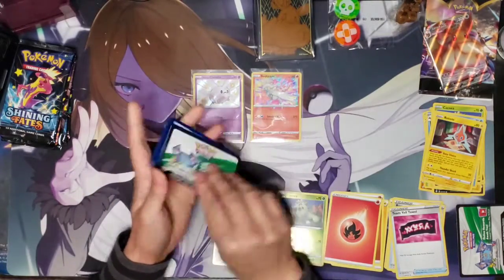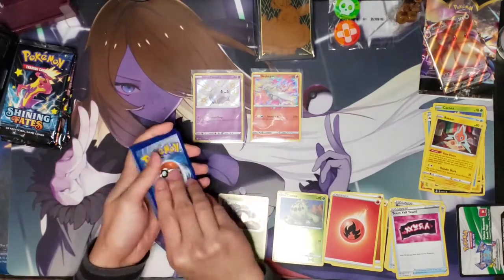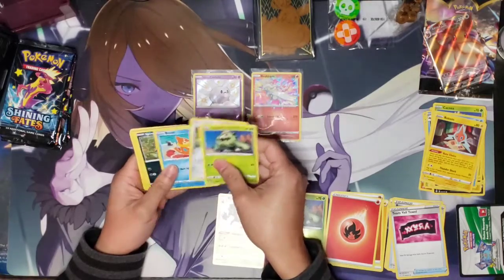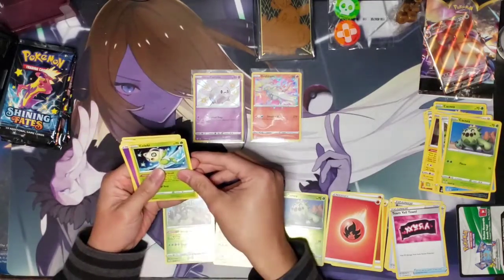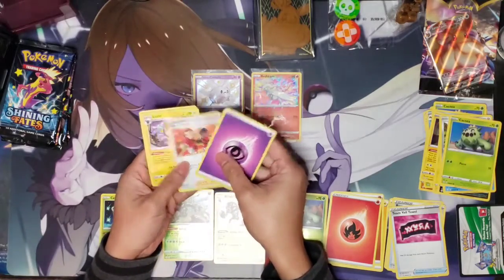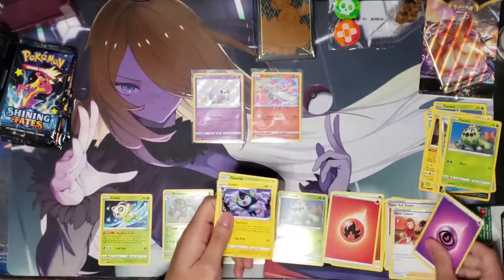Okay, so we got Cacnea, Cufant, Buizel, Spinarak, Shinx, Rillaboom reverse holo — and we got a Celebi non-holo rare. High Kick Energy, Gym Trainer, Luxio, and Dartrix.